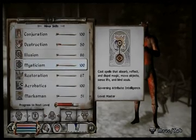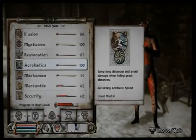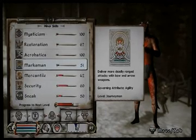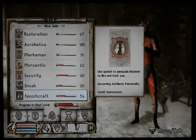I can't even pronounce that — 100. Resurrection 67, Akronix 100, Maskman 51, Mercantile 42, Security 60, Sneak 50, Speechcraft 54.